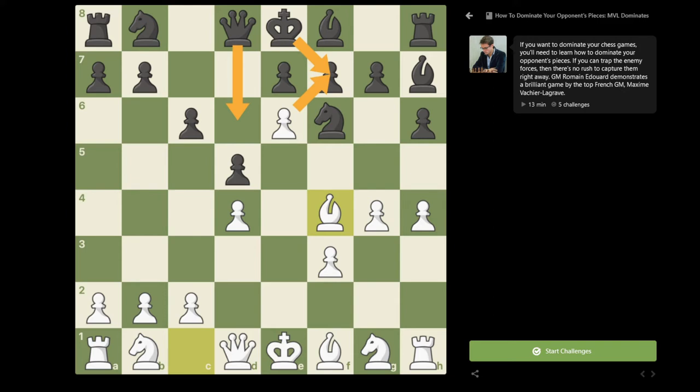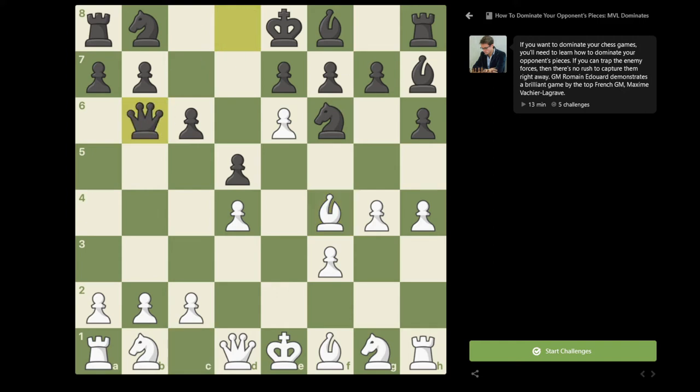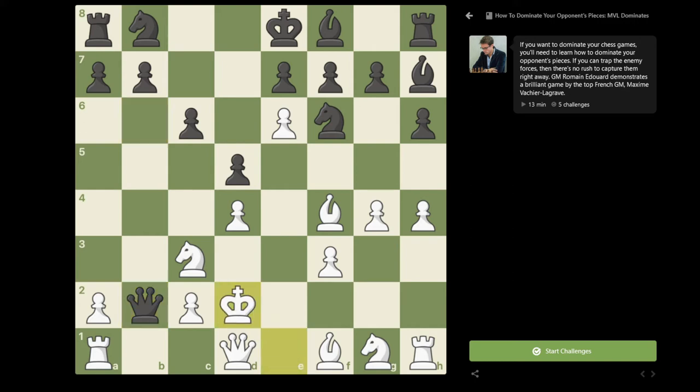In the game black played knight f6, and Maxim played a very clever move, bishop f4, to prevent queen d6. That could have been quite annoying — queen d6 would force white to make a decision with his pawn on e6, and taking on f7 and uncastling the black king could turn out to be good for black. Bishop f4 keeps black a little bit paralyzed. You can already start to see what's going to happen to these pieces on the kingside — we're going to talk about domination, and you can probably already guess which pieces are going to end up being dominated.